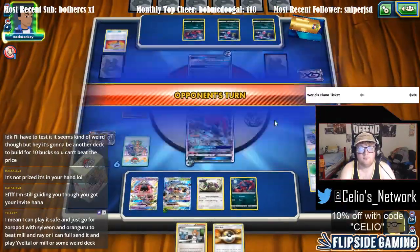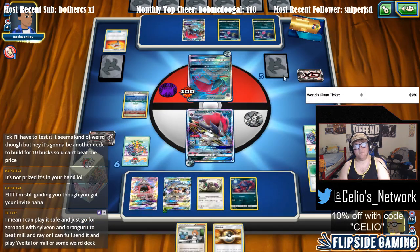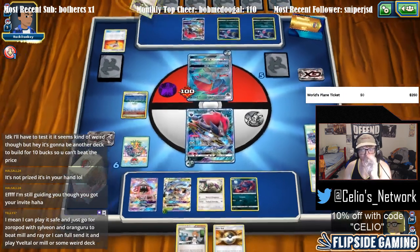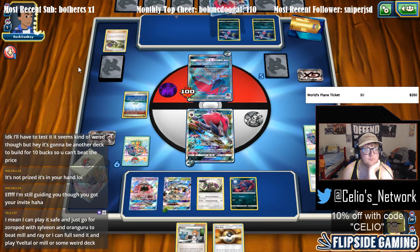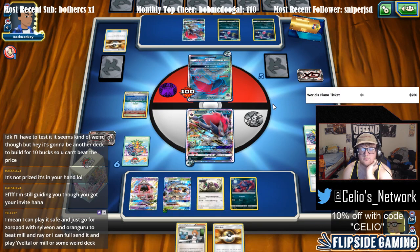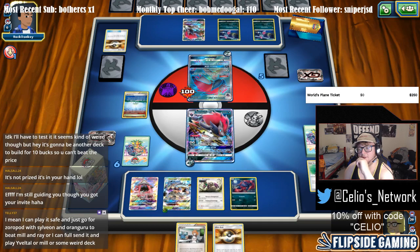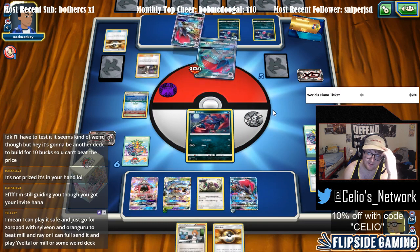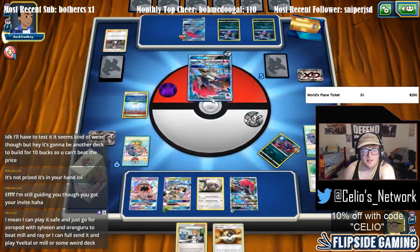I forgot to check if Acerola was prized — that's what I forgot to do. Play it safe — we just go for Zorupod with Sylveon and Guru. Zorupod with Sylveon sounds fine. Zoroark/Gallade also sounds really good. Okay, so he Guzmas my Zorua and knocks out with Riot is Beating. I think we're going to send up Zoroark.